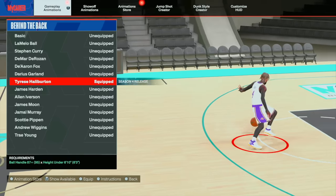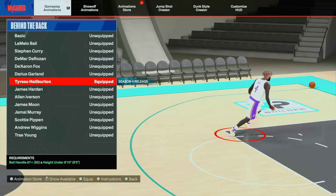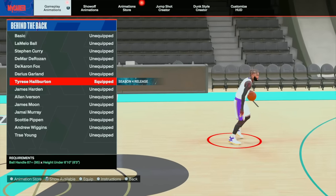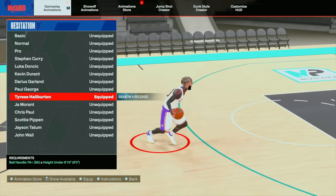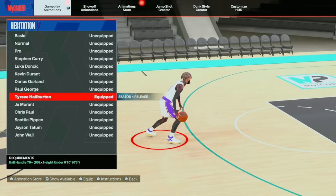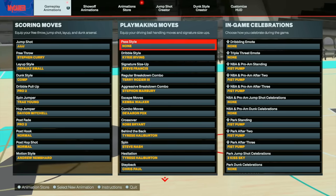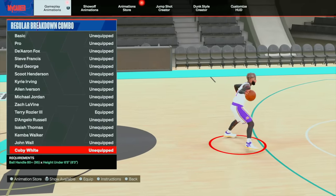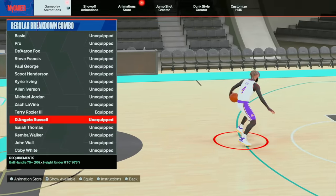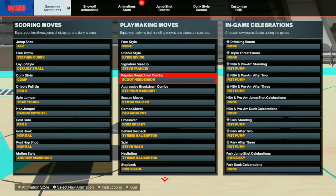But when you need to get your shot off fast and combo fast, this Tyrese Halliburton behind-the-back is it. His hesitation — definitely put that on. His hesitation is the next best thing to me. It gives you the best fast moving animation to the side that you can hezi boost out of. You can also do a stutter step boost out of it, which is going to be good for the L2 cancels and left-stick cancels.